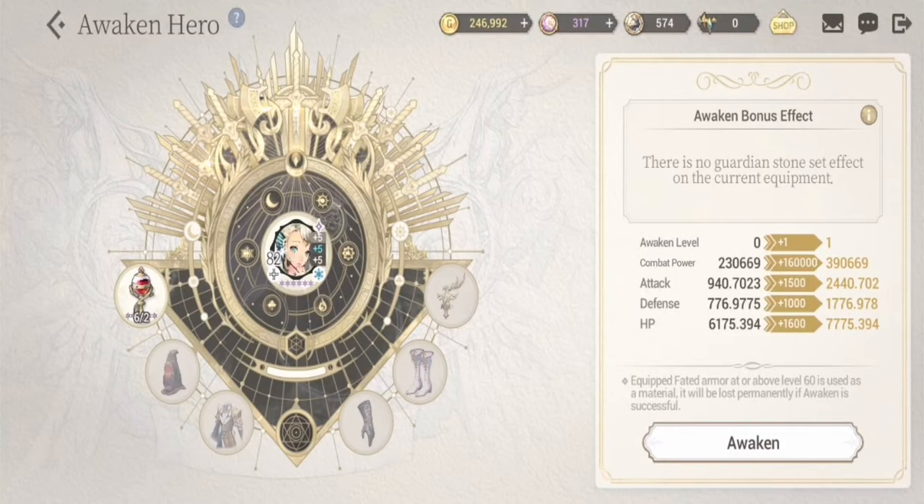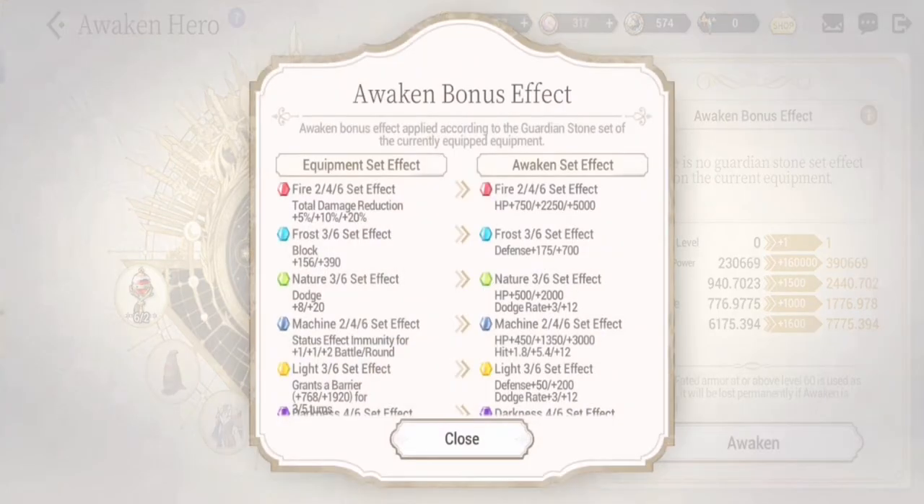For recommended guardian stones, first I would recommend the Dodge effect set to increase her dodge and survivability. The equipped set gives her dodge and the awakened set gives her HP and increases her dodge rate. I would also recommend the Fire set — the equipped set gives her damage reduction and the awakened set gives her increased HP, further improving her survivability. Prioritize increasing her dodge and HP.